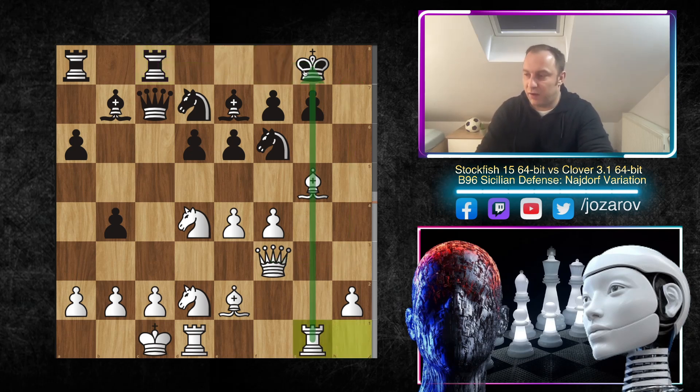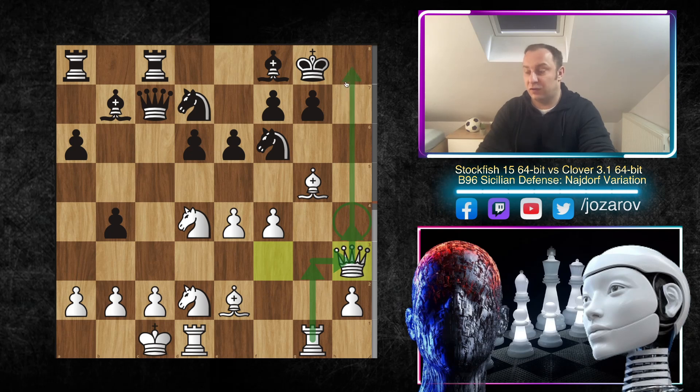After rook from f to c8, Stockfish continues with the normal plan — rook to g1 — attacking indirectly the king on the g-file. Bishop to f8 — Clover is trying to activate more pieces in the defense. Now queen to h3 — a serious threat. The plan is queen to h4, rook to g3, then rook to h3 — very dangerous. I'm not seeing good ways to defend this position.